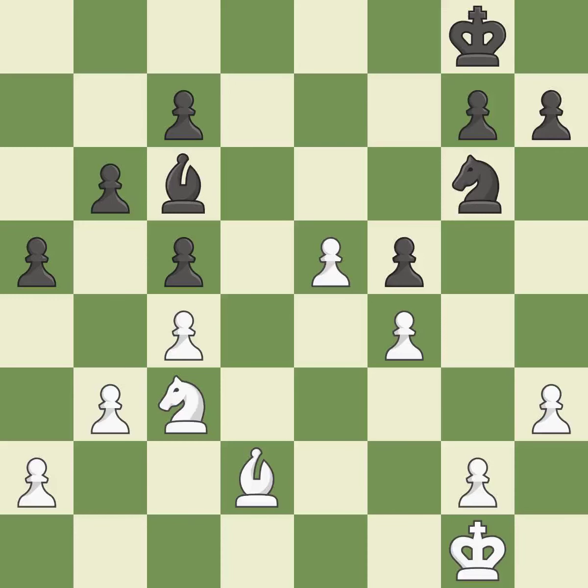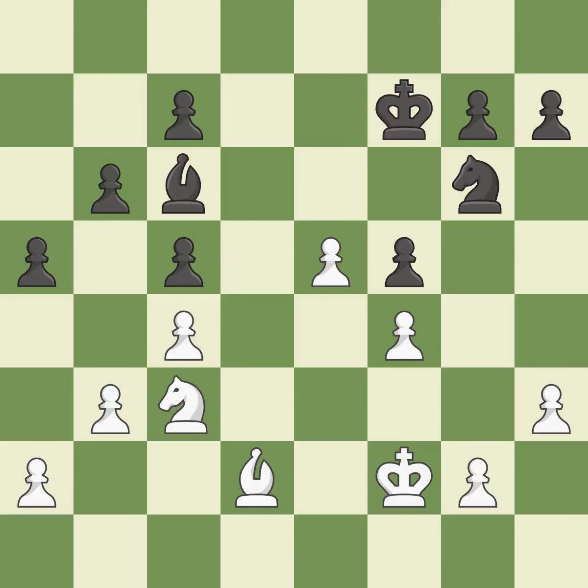This shifts the bishop to a square with more activity, giving it greater scope — it is ideal. In the endgame, an active king is essential, and removing it from the rear rank is the first step — it is ideal. By moving it from the back rank, this activates the king in the endgame. Very precise — it is best. While not a mistake, that is also not the wisest course of action.